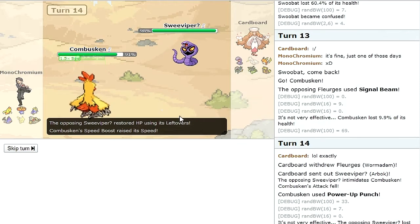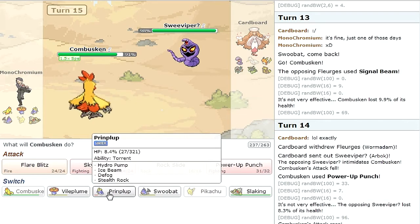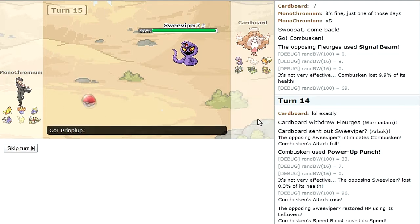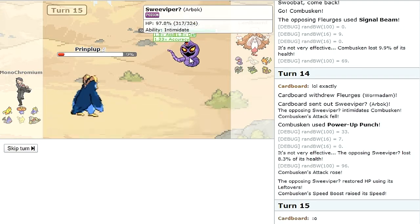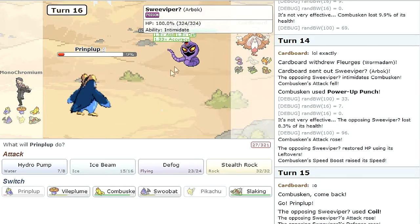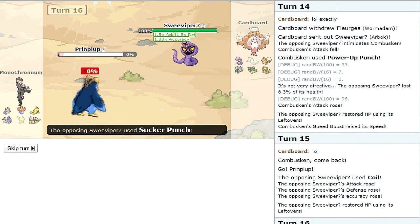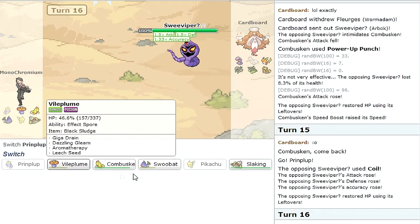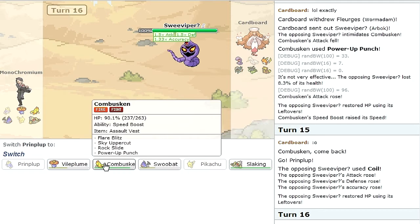This is probably his physically defensive wall, which means I don't want to stay here. I'll go out to Prinplup as fodder just to see what he does — he Coils. Okay that's fine. I'm in torrent range so depending on this thing's speed I might be okay. I'll go for Hydro Pump just to see what happens — Sucker Punch. I probably should have gone for rocks. With a Coil up this thing is kind of scary.